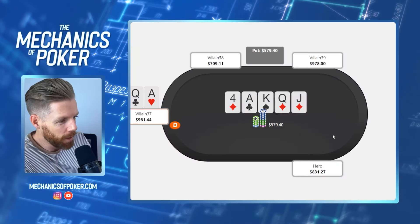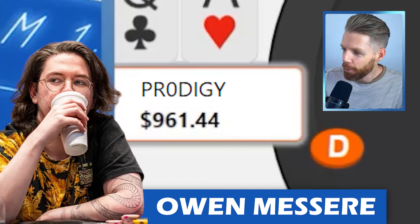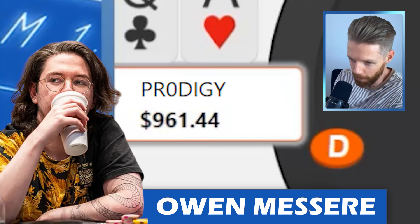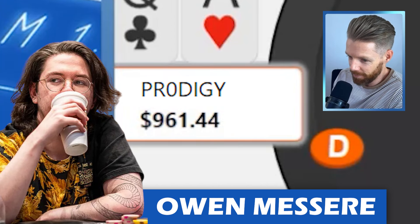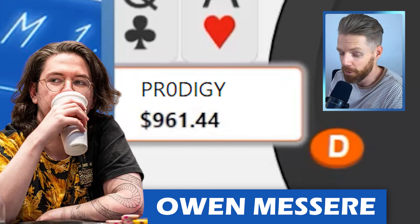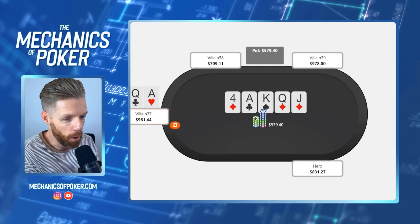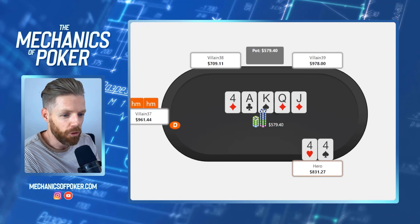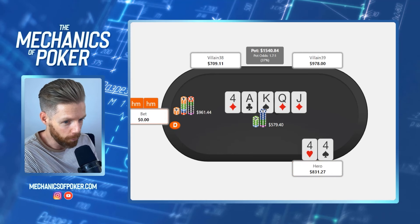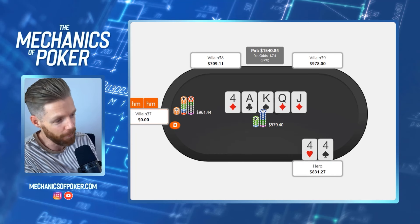To my surprise, villain showed up turning ace-queen into a bluff. Now this guy we've actually had on our podcast — it's Mr. Prodigy, shoutout. This is what I meant by sometimes you just have to accept that some of these guys are on a whole other level. We should sit out, leave the table, and probably find different players to play against. The main decision-making point we could talk about is the turn sizing and the river strategy. If he always bluffs ace-queen and ace-jack he's probably over-bluffing significantly.